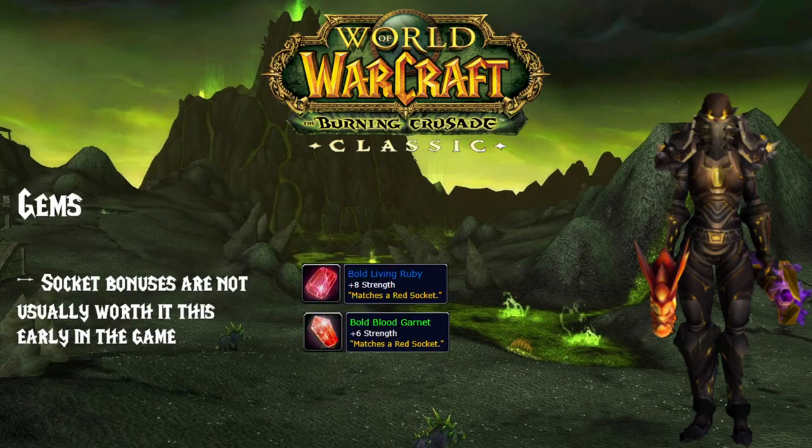I want to touch on gems quickly. Usually the socket bonuses are not really worth it this early in the game, so we're going to be socketing everything with either +8 Strength or +6 Strength gems. It's a small difference on an individual basis, but when you consider all of the slots you're going to use, I would really recommend going with the +8 Strength ones unless you're extremely cash-strapped.